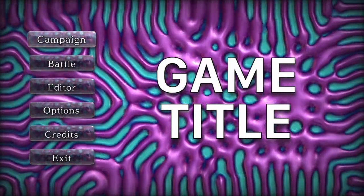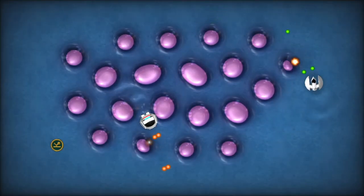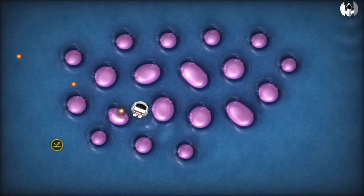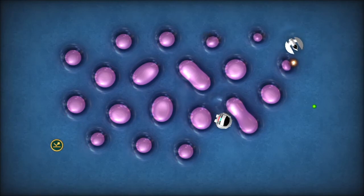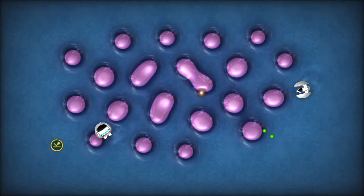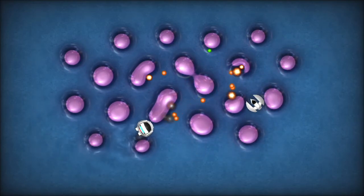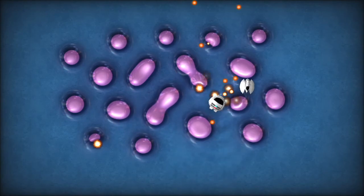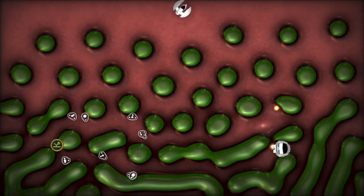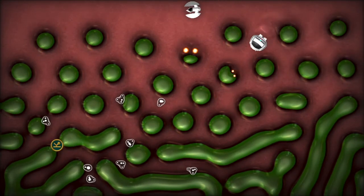So let's have a look at a couple of levels I've been working on. As you can see it's a top down arena shooter. It will eventually have a 4 player local battle mode and an extensive single player campaign. I'm going to have a very organic aesthetic. At the moment I just have little ships that the players can control, but eventually I'll make everything a lot more organic with really creepy little aliens and that kind of stuff, like some kind of alien ecosphere.